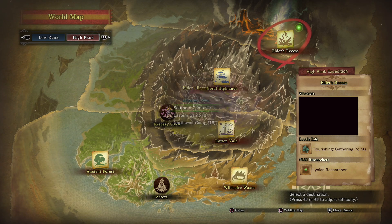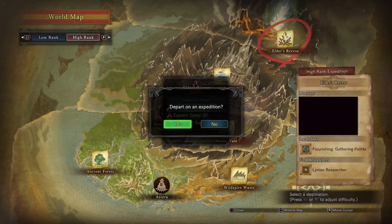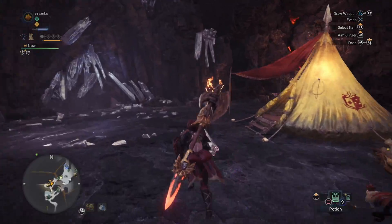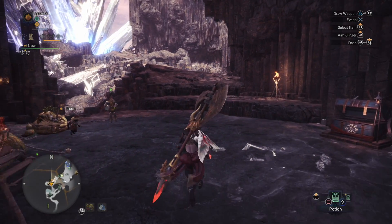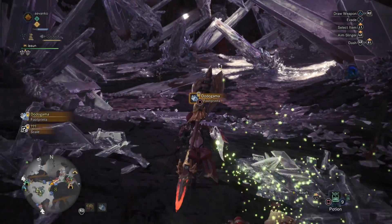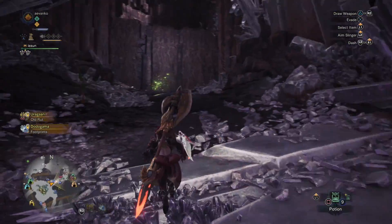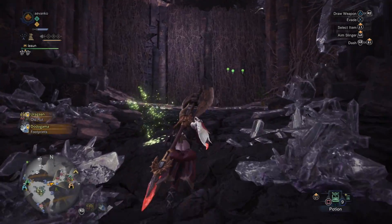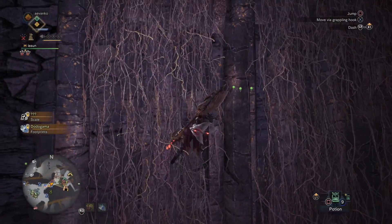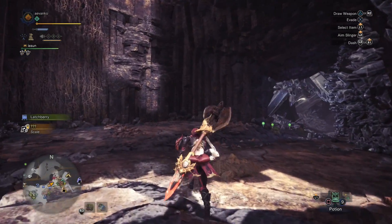Last up and not least is the Elder's Recess, or the fifth map. There are two optional camps that you can find in this area — this is for high rank only, so you can stop watching now if you are not at high rank. This is the southern camp — it's just the entrance place where you first enter the area. At the moment you slide down, there's this open area where you fight Dodogama and a lot of the other monsters. Hang over to the right here and there's this very large wall. Go ahead and climb up that and you'll get yet another wall to climb up.